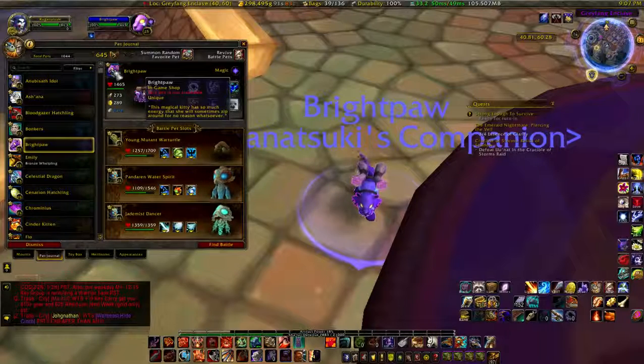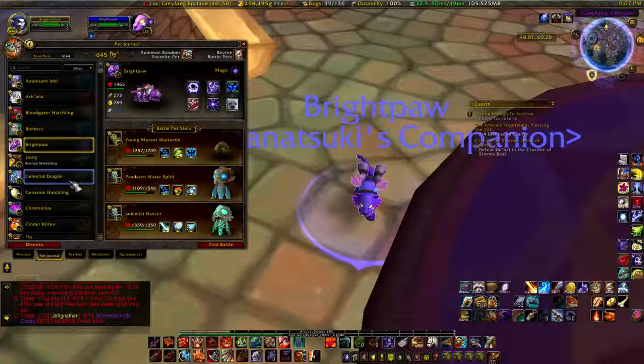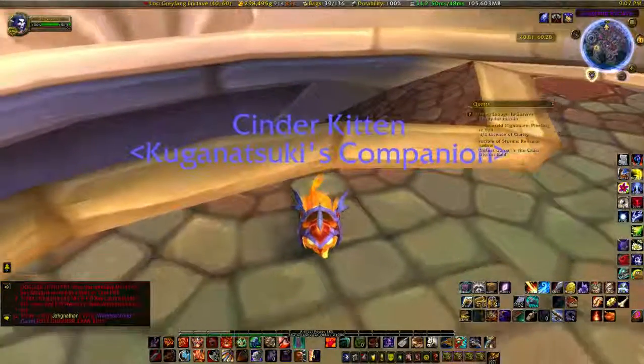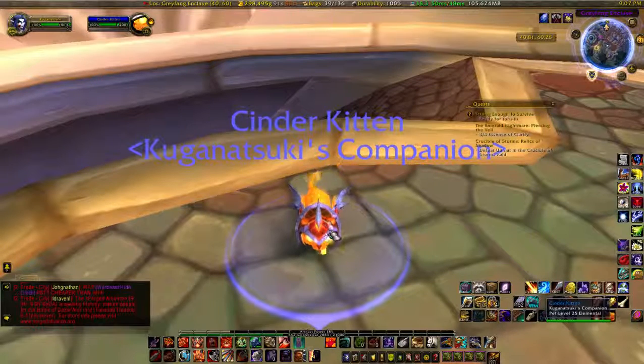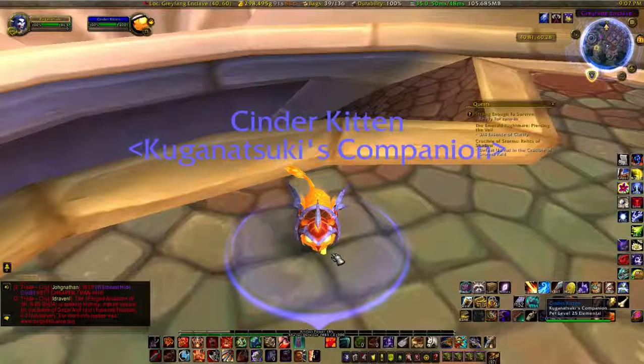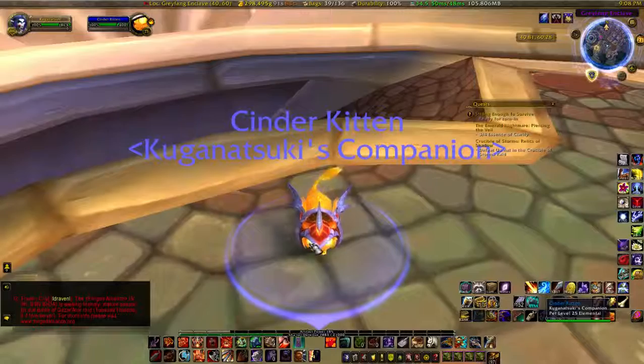Bright Paw was bought in the in-game shop. Next is the Cinder Kitty, also bought in the game shop. That was part of an end-of-year charity fundraiser. A lot of the pets they introduce around October through December usually raise money for a charity cause — one time it was for the tsunami that hit Japan. Anyway, Cinder Kitty is adorable.